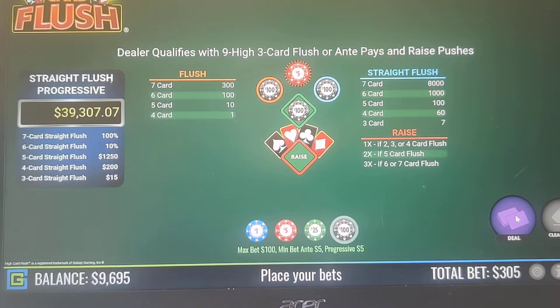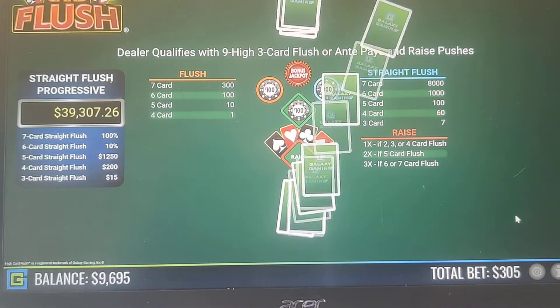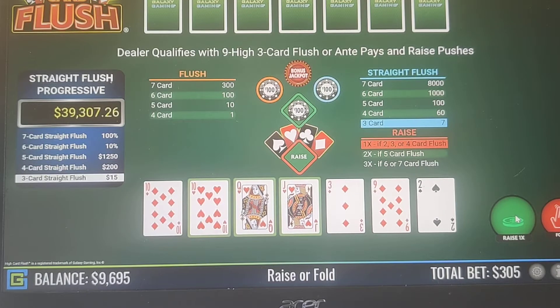Two of a kind, three of a kind, full house, straight flush — they all go out the window. I don't know if you can see it, but this website highlights the flush that you have in green here.